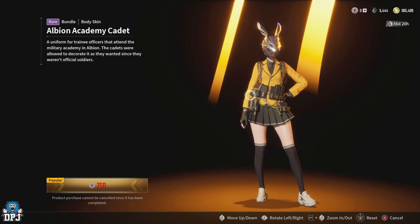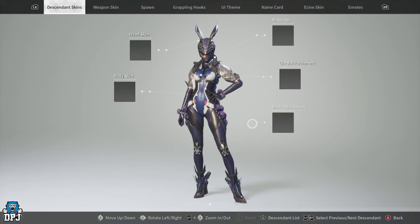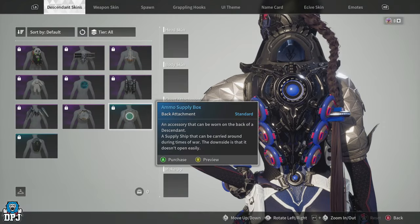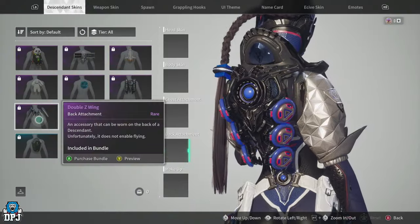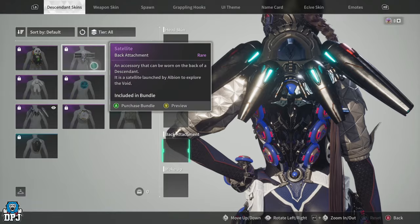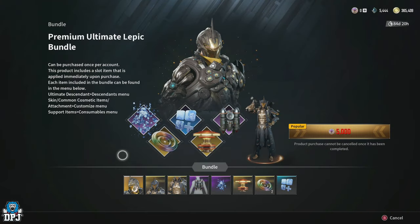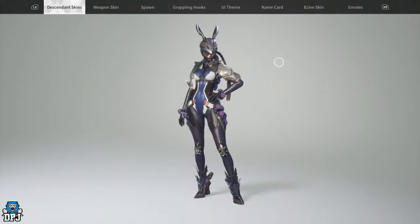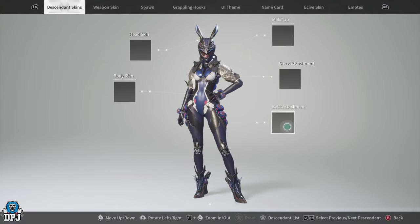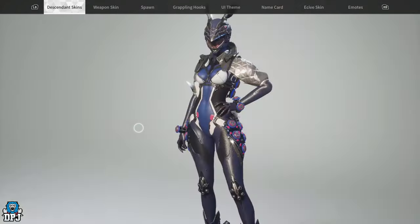There's also what looks like a school uniform — the Albion Academy Cadet skin. That is something else. When you purchase certain ultimate packs for different characters, you can also unlock cosmetics for other characters too. There's loads of things here, lots of bundles and individual items.